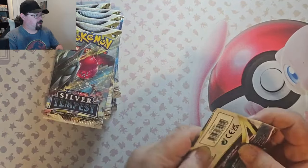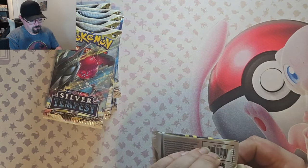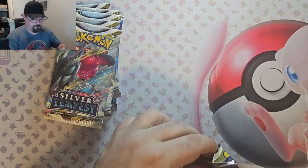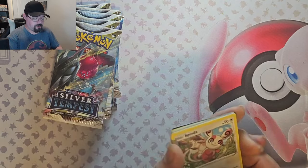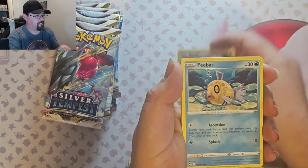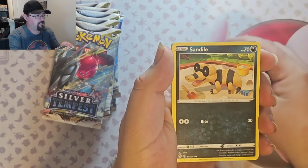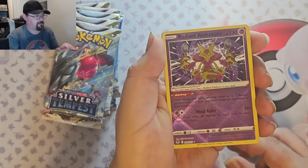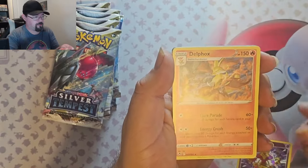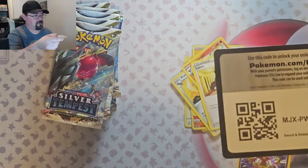Get into these packs. First pack, here we go. I don't do the card trick, I just kind of go right through it. We've got Spinda, V-Bats, Noibat, Snow Runt, Sandile, Radiant Alakazam — very nice, awesome pull for the first pack. We've got Delphox and Code Guard.